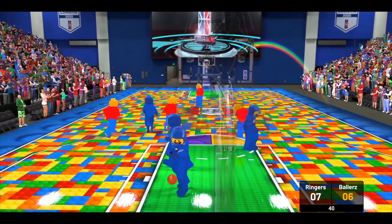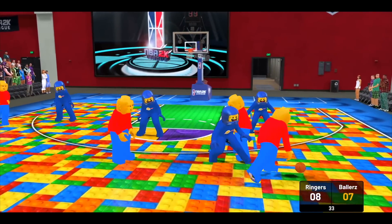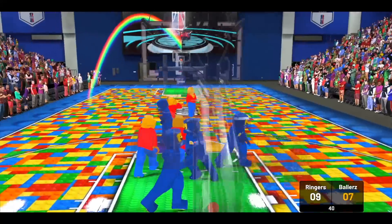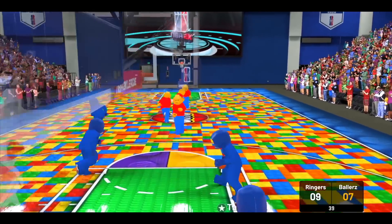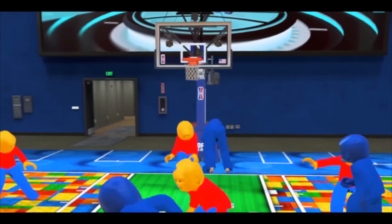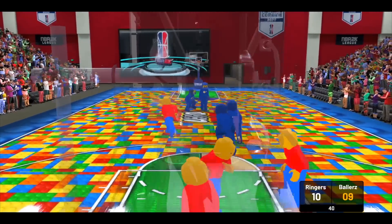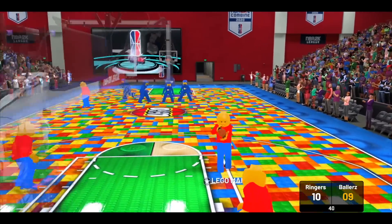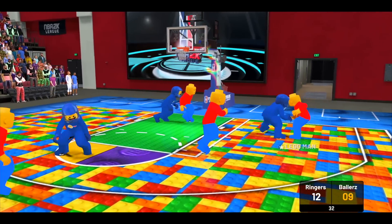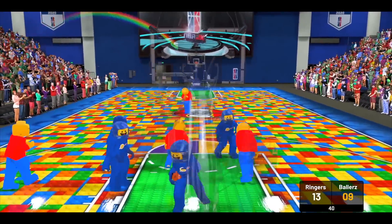8-7 right now, the red shirt team with the ball once again — the screen, the roll, and he's going to take it himself. The floater, that was beautiful, that was an easy bucket. Blue with the ball — whoa, the Magic Johnson pass to the front flip layup, you love to see it! Fast break opportunity and he's kicking it out, that was a nice pass, and now he's going with the finger roll from the mid-range.